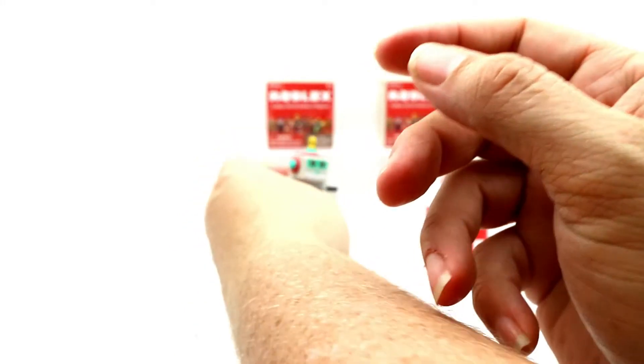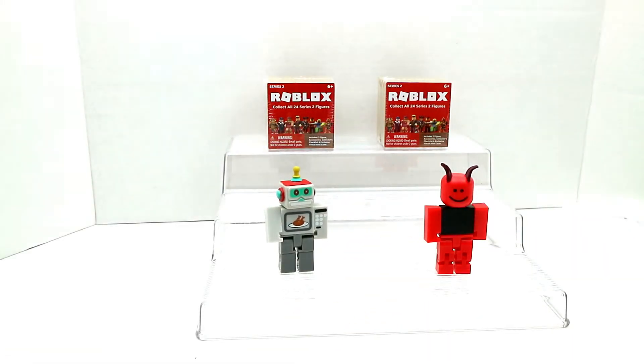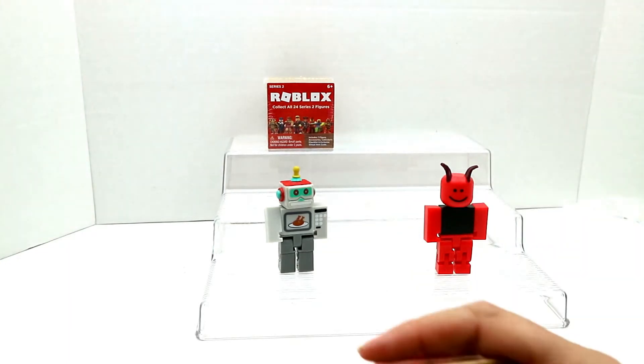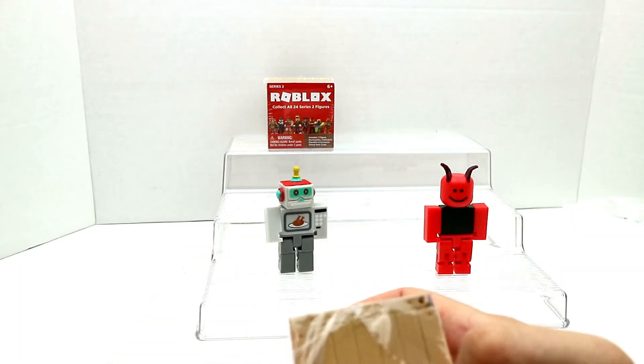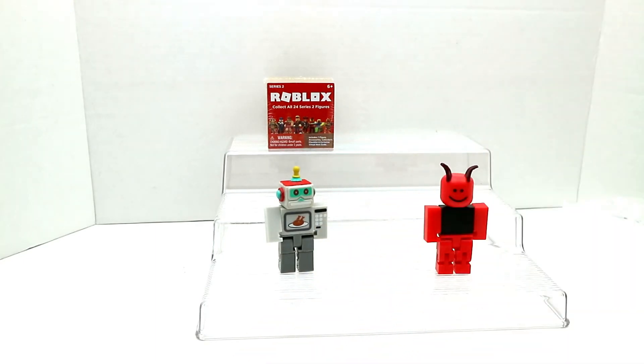He's got a little microwave with a turkey in there — must be a very small turkey! So there's Microwave Spy Bot. These boxes are kind of cool too — you can use them for like doll rooms or as a shelf, or you can just keep your Roblox figures in them.